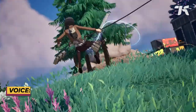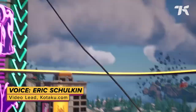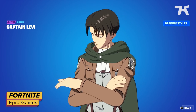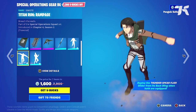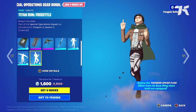Last week's Fortnite update kicked off a crossover event with the hugely popular anime series Attack on Titan. Available in the item shop are outfits of the series' major characters, including one for Shonen Short King Captain Levi Ackerman, as well as other themed AOT accoutrements, like these extremely cursed Titan Run Emotes.